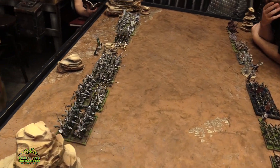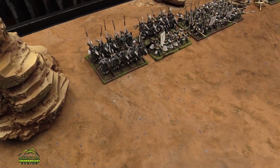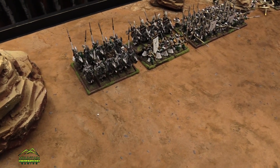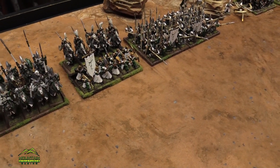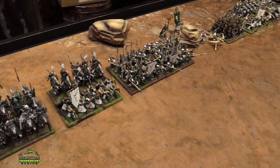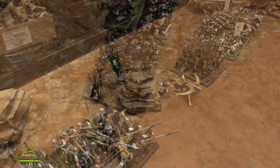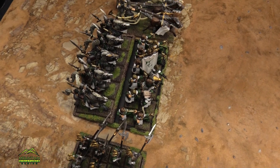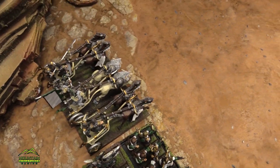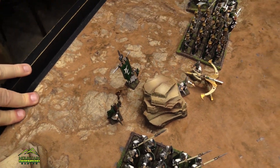So we'll go over my stuff first. I am playing the elves. I got a regiment of Stormwind Cavalry. Next to them I got a troop of archers, and we have Silver Breeze Cavalry behind them. We have Tall Spears, a mage, a bolt thrower, Palace Guard, another unit of archers, some more Silver Breeze Cavalry, some war chariots, and just an army standard bearer for some inspiring.